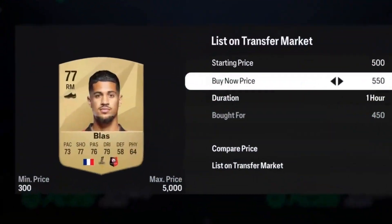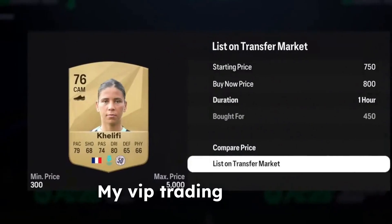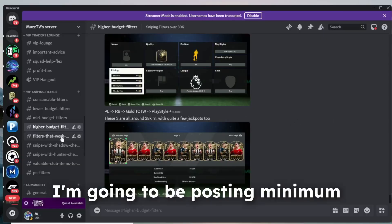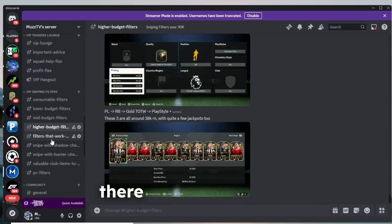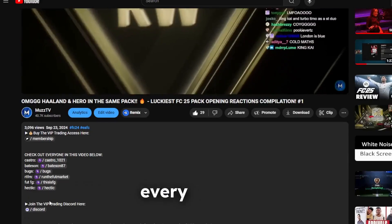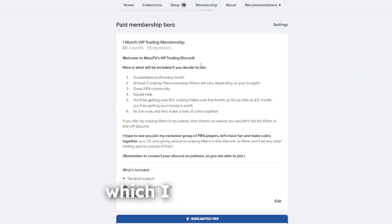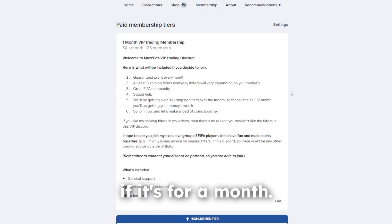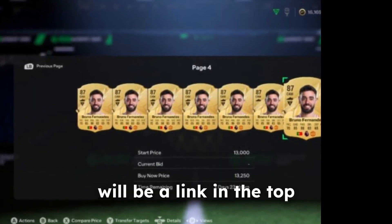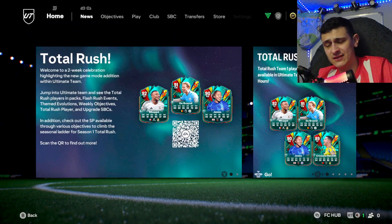If you guys are interested in making more coins on FC25, do check out my VIP trading Discord. I brought it back for FC25 and I'm going to be posting minimum three sniping filters in there every single day. There is a link in the description — it's as little as six pounds every month and you're getting over 90 filters in the month, which I think is good value. You can also join the free side of the Discord if you'd like.